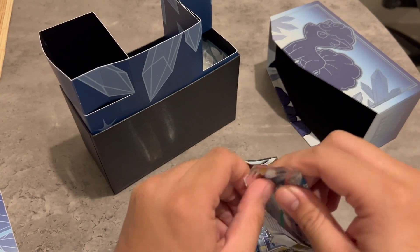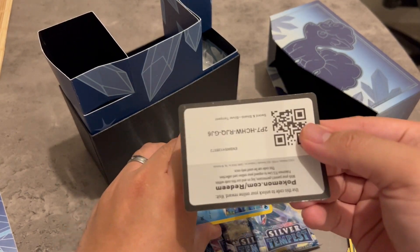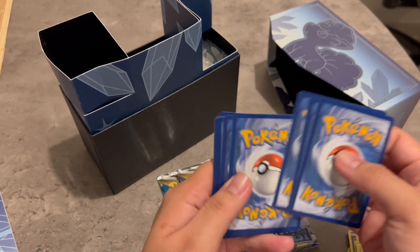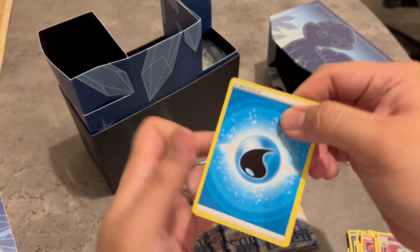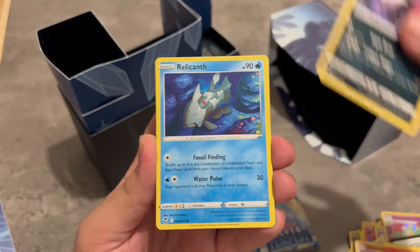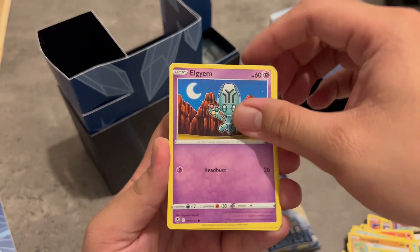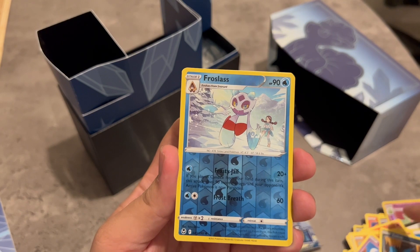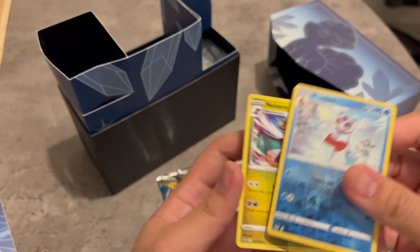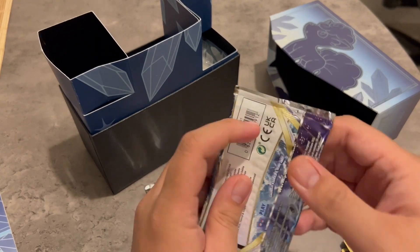Fourth pack, we're halfway through. This is kind of a fast opening. Alright, Water Energy. Ninetales, Honchkrow, Honchkrow, Relicanth, Sandygast, Foongus, Zubat, Froslass, and Noivern. So far I'm not getting any trainer gallery yet.